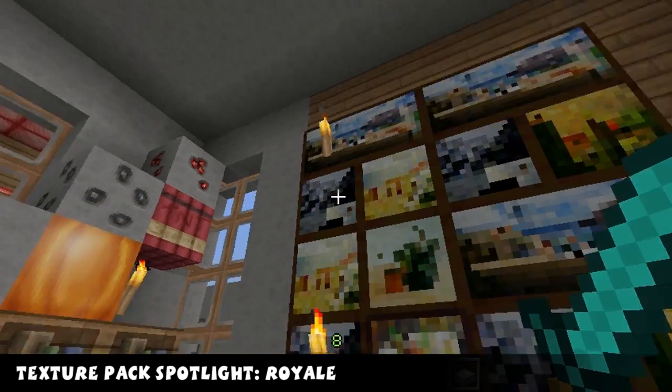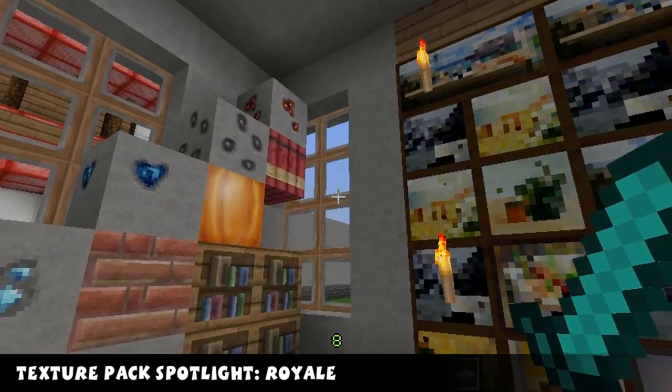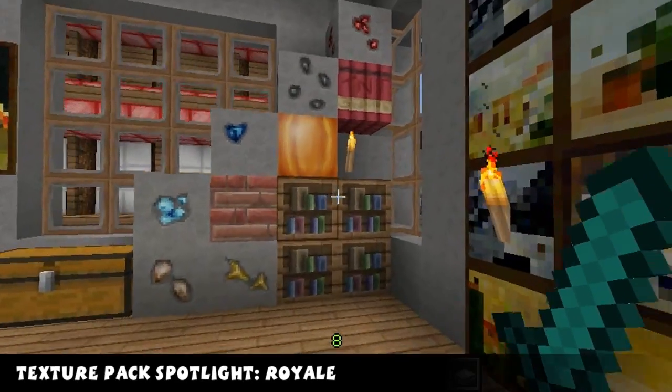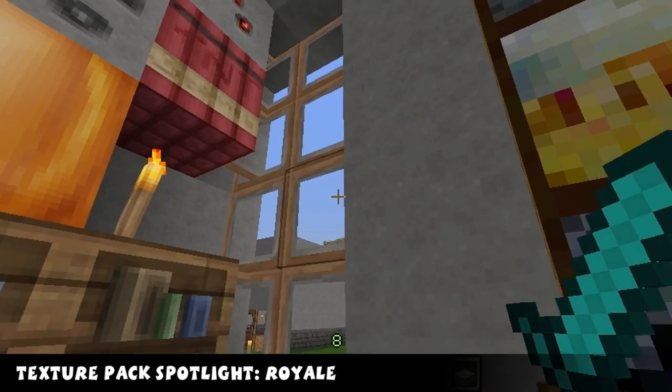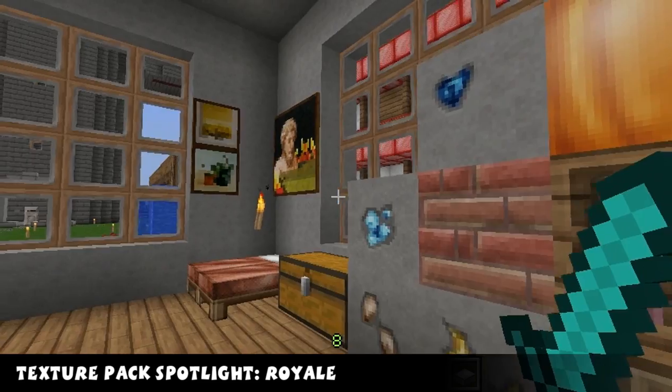Well, there's no paintings but everything else looks like it's got some custom stuff. Custom doors, custom glass, here's the ores, got TNT, pumpkin, brick, bookshelves, panes. Smoothstone is pretty damn smooth I would say.